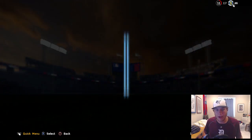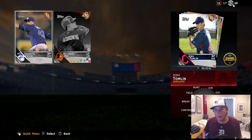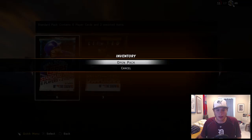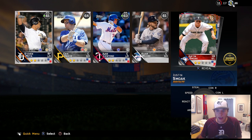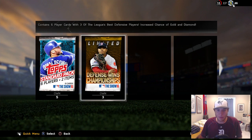Jumping into another promo pack — come on, give me some luck, we need a pull, it's been a minute — and we are getting nothing in this one. We do get Ryan Zimmerman, who has a 90 overall inside edge boost, but we keep going. Still nothing; at least one gold pull would be nice, because we could have used these stubs to get a better player.